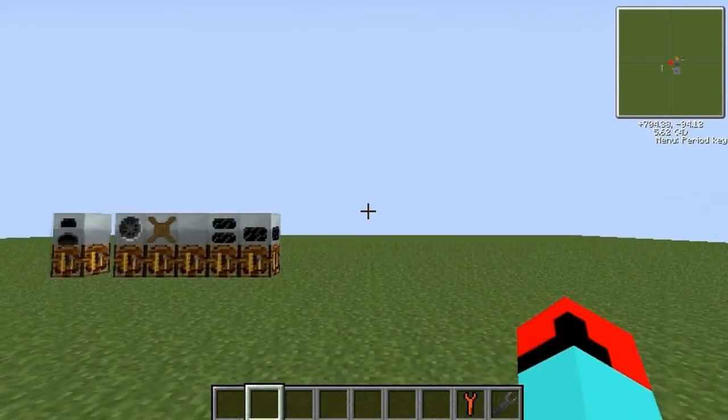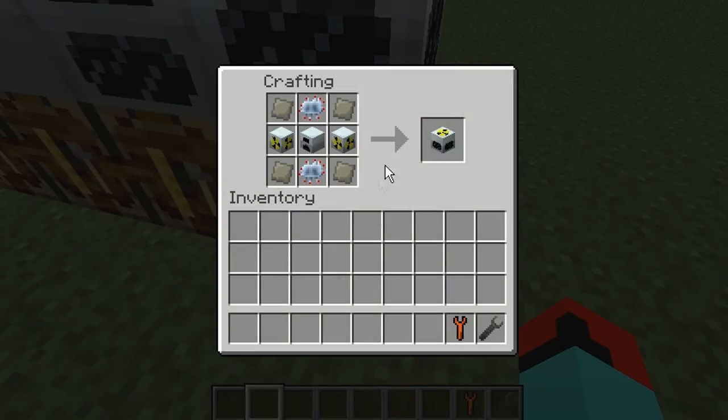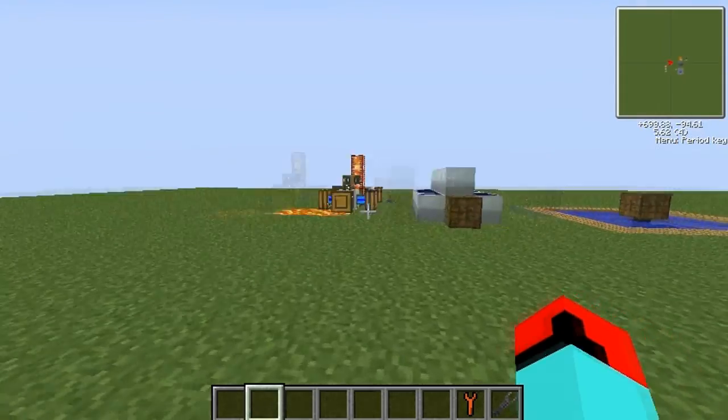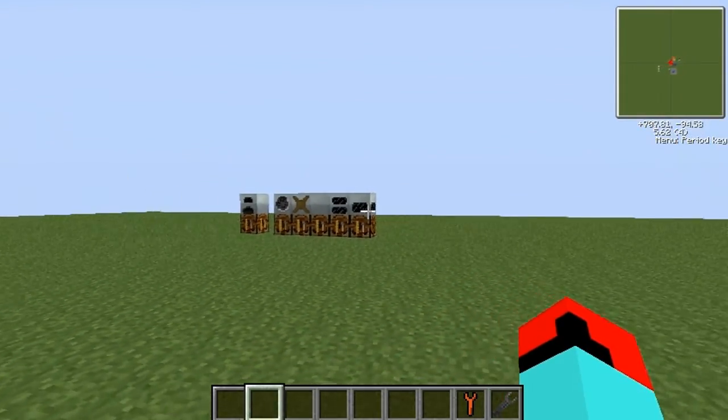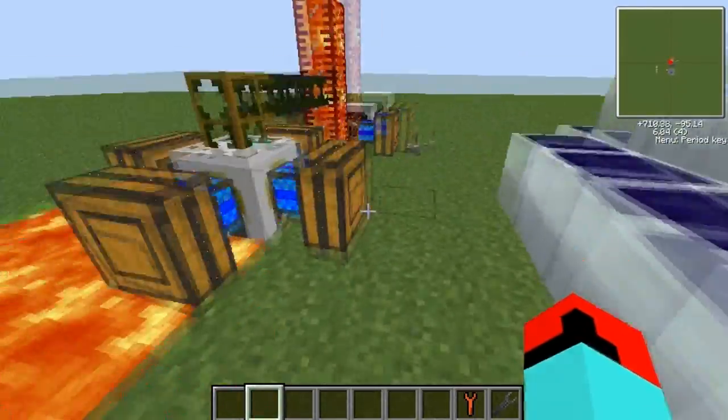Over here — I'm not going to show you the last one, which is a nuclear reactor, because they are quite complicated and they produce insane amounts of power. I'm going to save that for a whole video of its own, which will probably be the next TechEd tutorial.